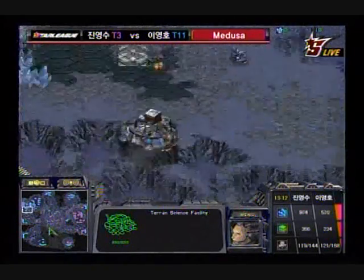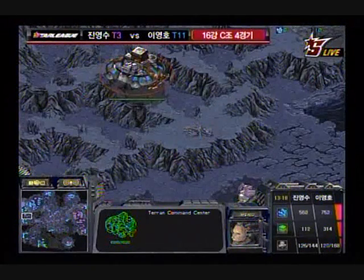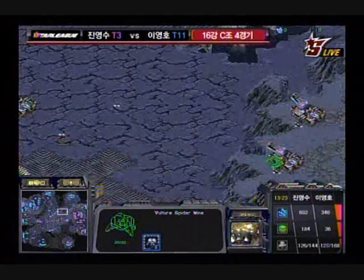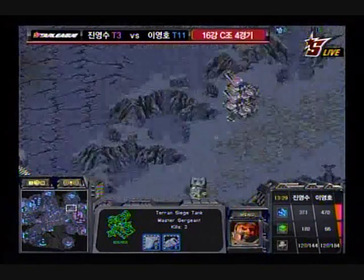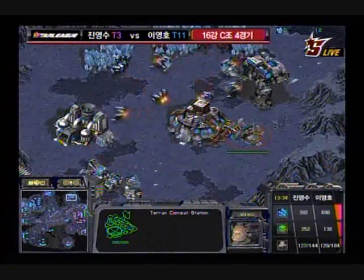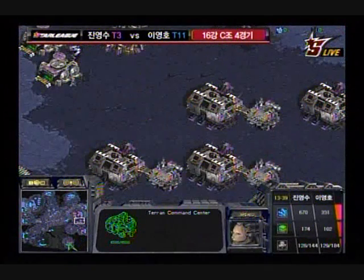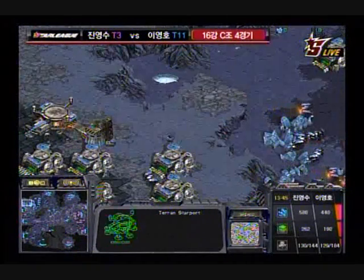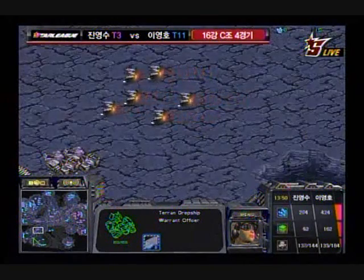Flash is taking his fourth base right now and his fifth. But there are turrets here, so he's going to have to hold up on floating that command center over. Wasson had built a ton of turrets to keep that command center away and at least damage it if Flash tries to take that expansion — very smart from Wasson. Wasson now has his fourth base up and running. He was trying to get a fifth and sixth base but couldn't do it, trying to get an excess of minerals to help him later in the game.